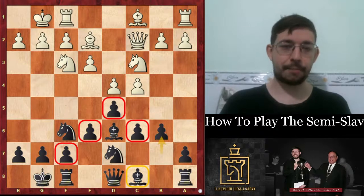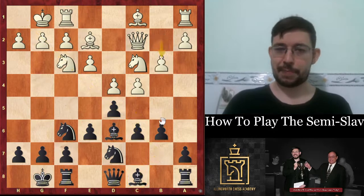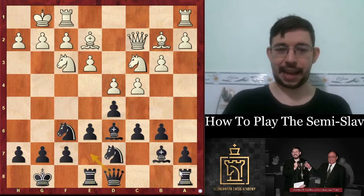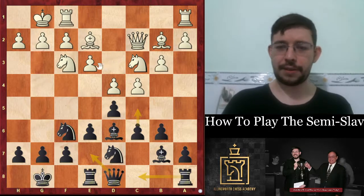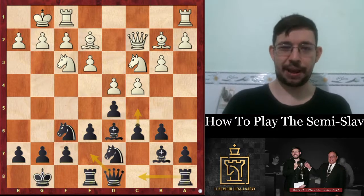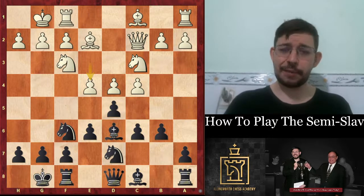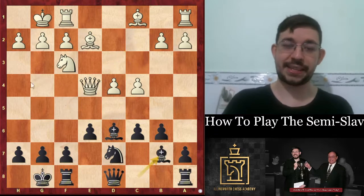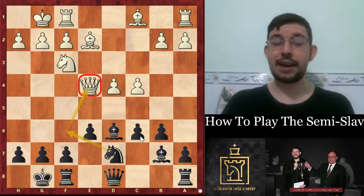Once that bishop gets free and c5 comes, you're generally doing alright. If white goes b3, you can just play bishop b7, then rook e8, queen e7, rook c8, maybe c5 in the middlegame. If white does play e4, we're going to see how that plays out in the game. The game saw e4, and after the captures it's not causing any real problems because after bishop b7, the queen is actually a little bit exposed — we could hit it with knight f6, and once you get the c5 break, that bishop gets a new lease of life.